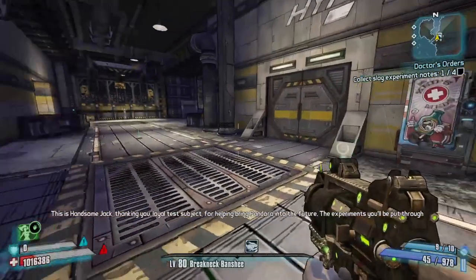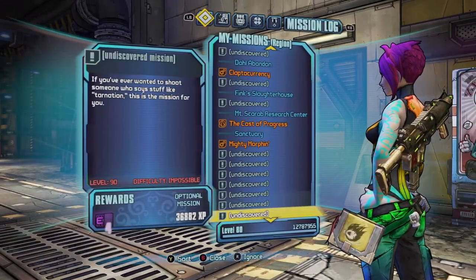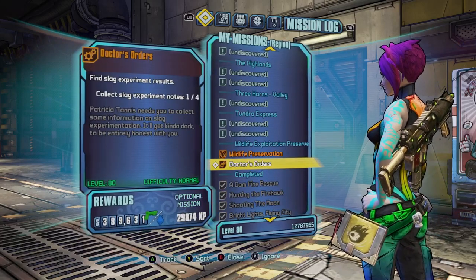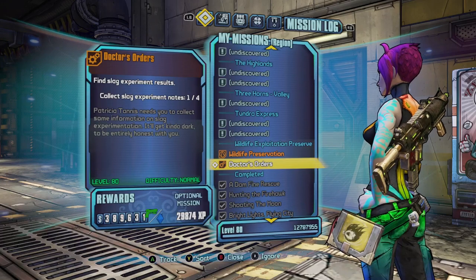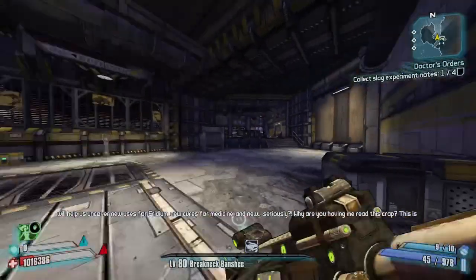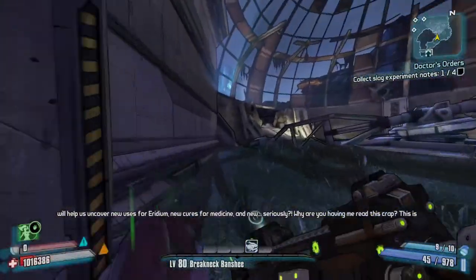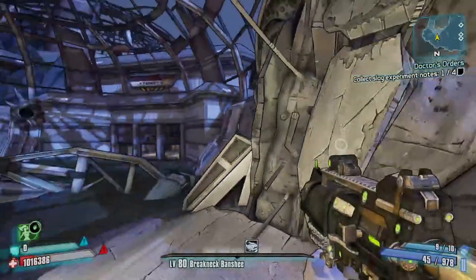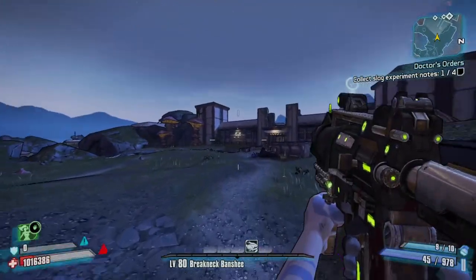This spawn location is where the farm takes place. You also want to have the Doctor's Orders mission active. You do not want to complete this mission or grab the experiment note. You can get this mission from Tannis in Sanctuary. For the purpose of this video, I have cleared all the enemies out in this area.